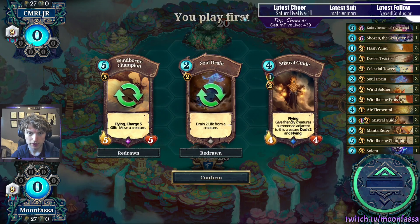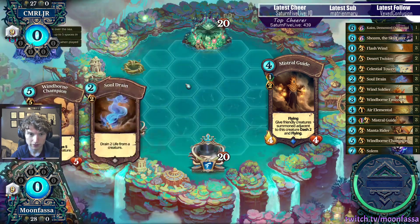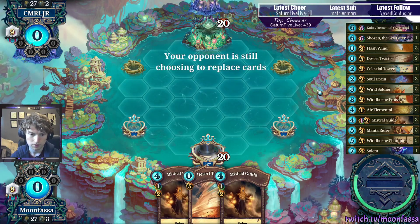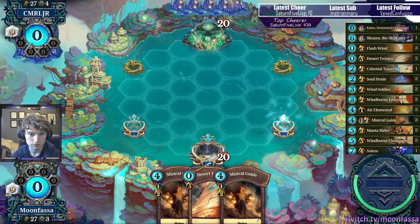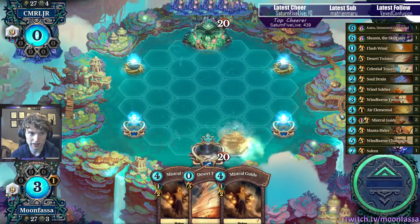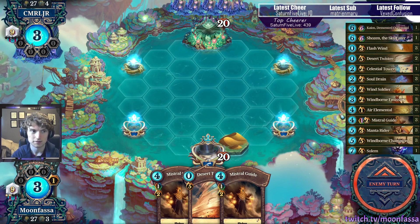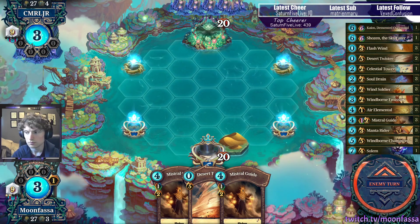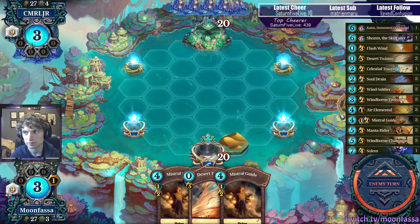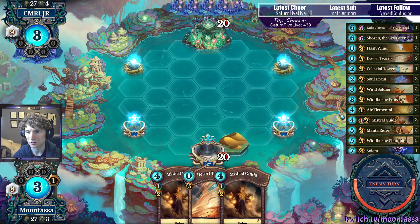So we go for the Mistral Guide. Going first is nice. I think same plan — just toss both of these to try and find a turn two. We don't, but that's okay. We get initiative on land building. I'm usually a pretty slow grind to god. I like to take my time with my matches, as I'm sure you all know.